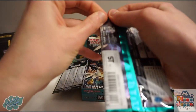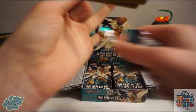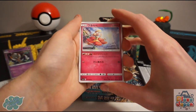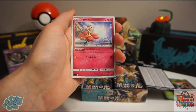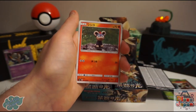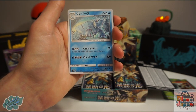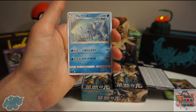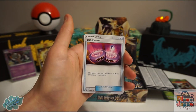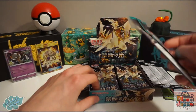They have a Pokemon store at the airport, and I bought five loose packs from there and pulled the full-art trainer Diantha — a very nice card. They're all really nice cards in this set. There's Flabebe, Florges, Litleo, and Avalugg. A Potion also comes as a secret rare item, but not this time — we've already got our secret rare. This set has been very kind to me.